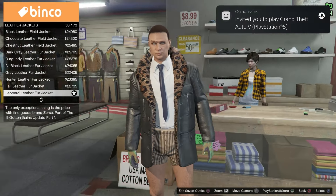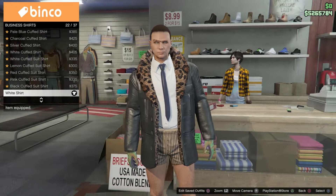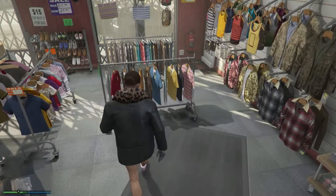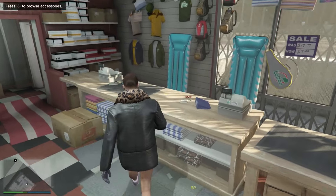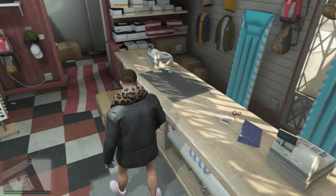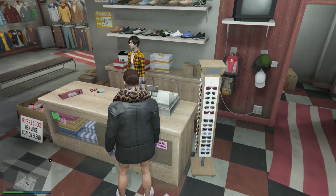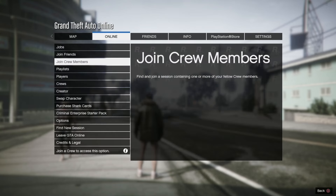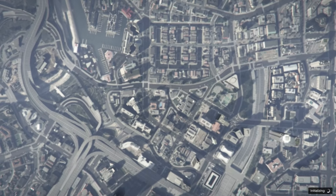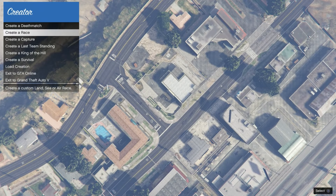Now for the first component outfit: equip leather jacket number 50, then go to business t-shirts and equip number 54, the white business t-shirt. Go down to pants and equip number 36 in shorts. Then go to ties and equip number 47. Re-equip the light green woodland gloves, then save this outfit in your first outfit slot. Feel free to re-watch this part for the components — I sped it up so I don't waste your time.